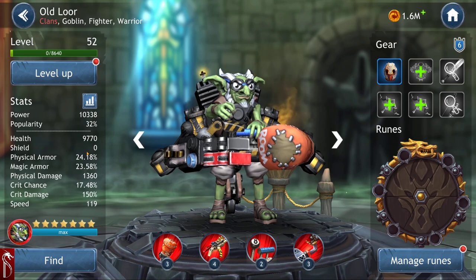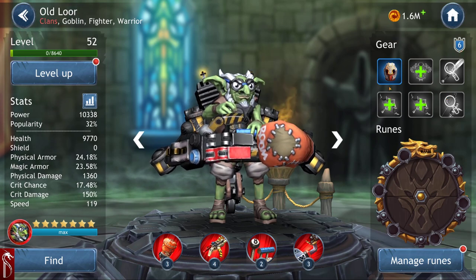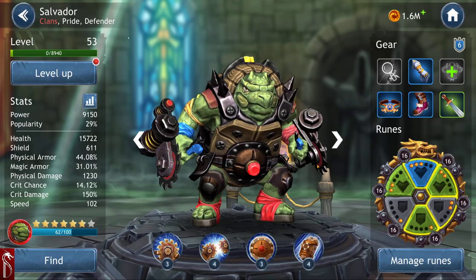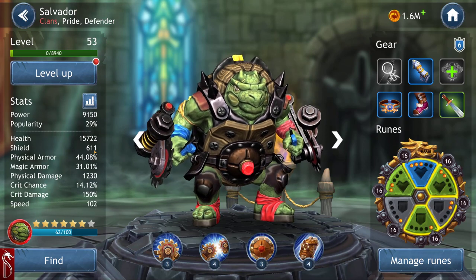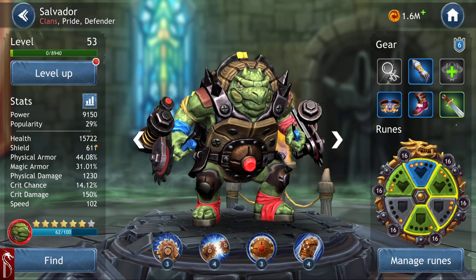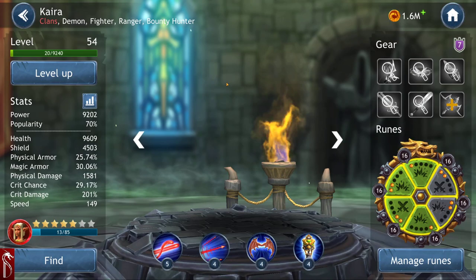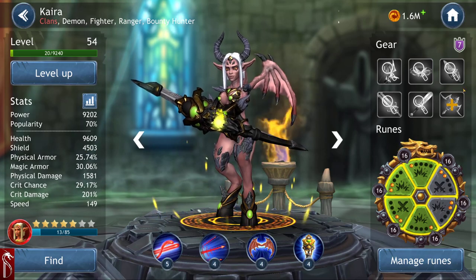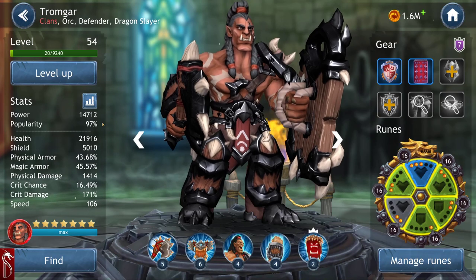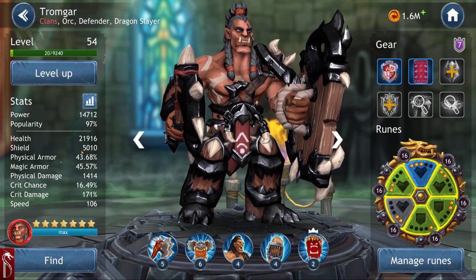For example, Old Lore is level 52 at gear 6 and has zero shields. Salvador at level 53, not gear 6, has only 611 shields. But look at Kira — she's gear 7 purpled with 4,500 shields. And Tromguard at gear 7 has 5,000 shields, because it jumps by a factor of thousands.